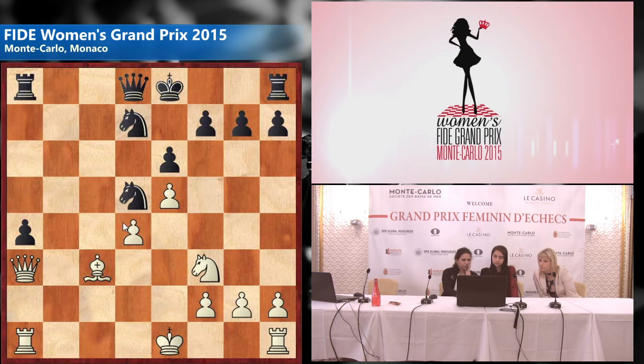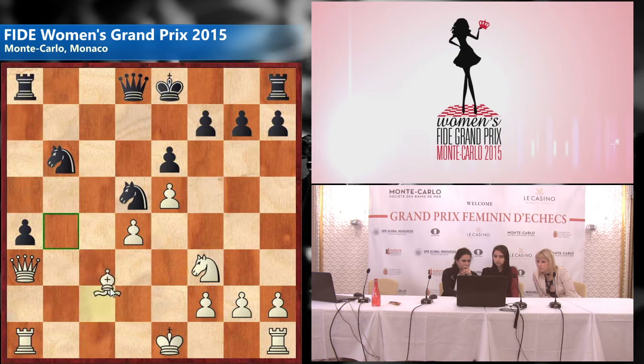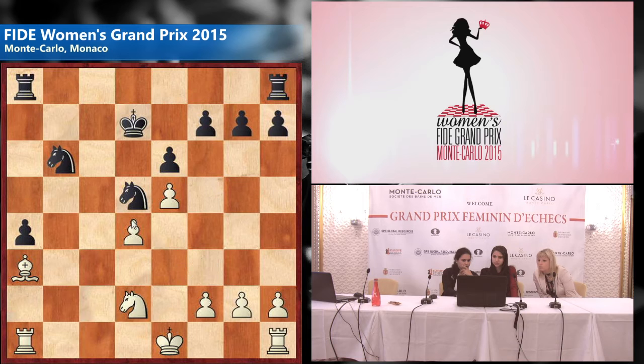Here probably queen e7 might not be the best. I suppose knight b6 is more interesting here, because if castle, then knight c4, rook e4, queen d7. Knight b6, rook e4, rook e4 — and maybe knight d2, rook c8, bishop c5 e3.